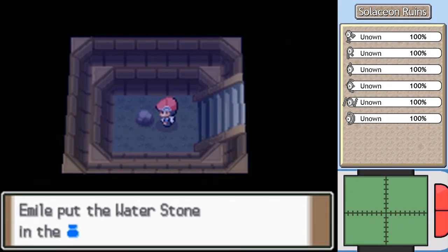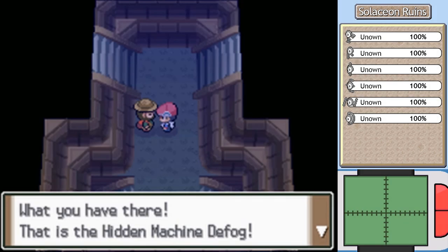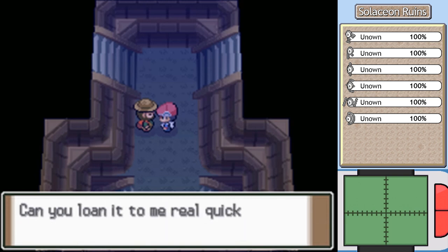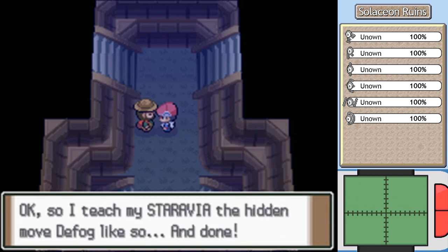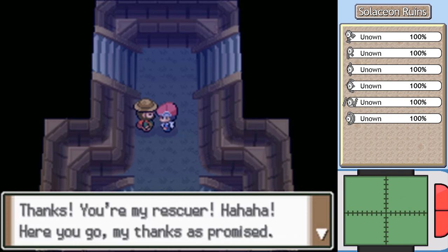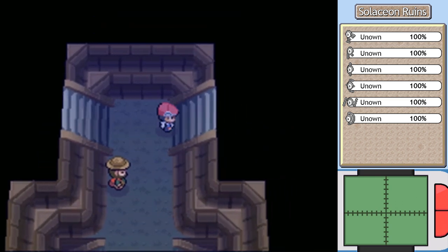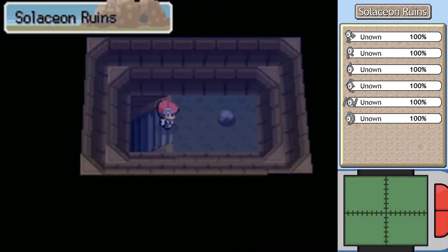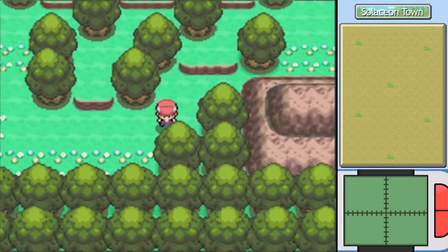Found a Water Stone — this really should have been the one in that eerie blue room. On the way out, talk to this guy after getting Defog. He asks if you can lend it to him, and he'll make it worth your while. So he teaches it to his Staravia. 'Thanks, you're my rescuer! Here you go — my thanks is promised.' You can get a Green Shard for that. Can't do anything with that even still, but it's still really nice to have. It also feels good to help out a guy. And that is all the Solaceon Ruins I'm going to make you sit through.